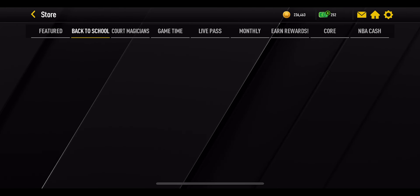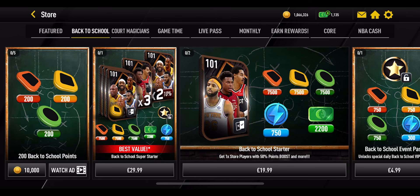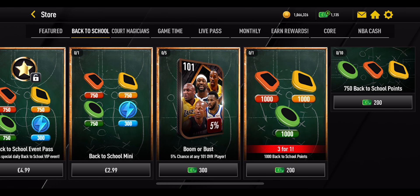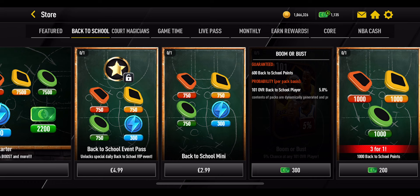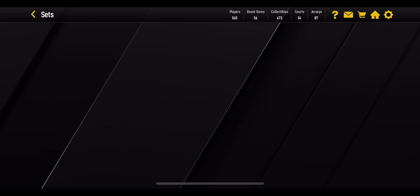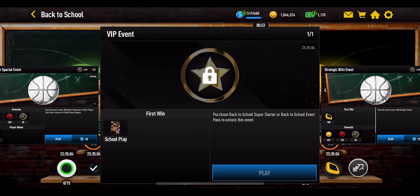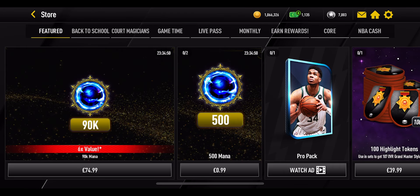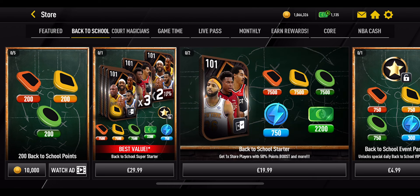In the store there isn't a huge amount, but you have a coin pack or watch-ad pack — five of those every single day — each giving you 200 of every single point type: 200 power, 200 finesse, and 200 strategic points. It's only 10k coins, so 50k a day; or you can watch an advert for free. Scrolling down there are cash offers — a BOGA pack for 200 NBA cash giving 1,000 of each point type — plus boomer bus packs and a VIP event requiring real money.